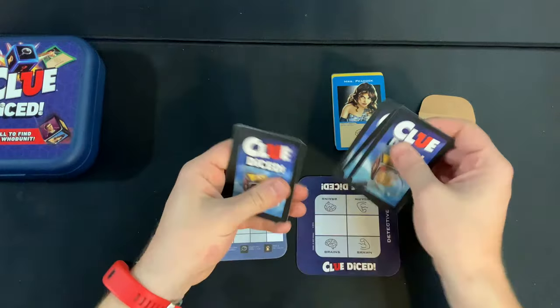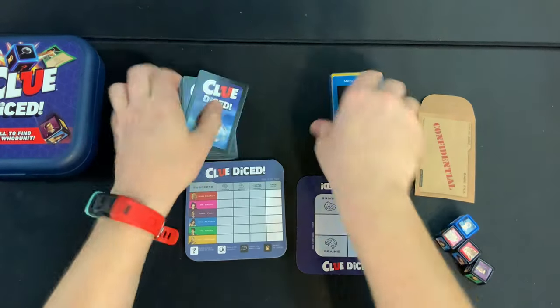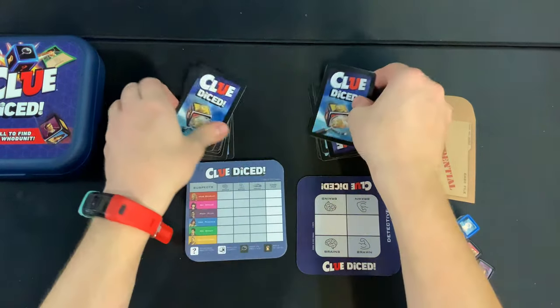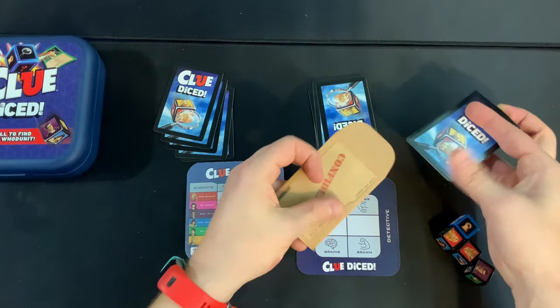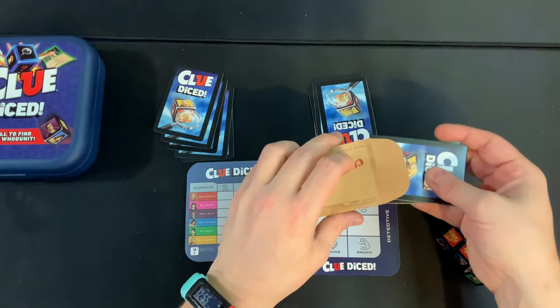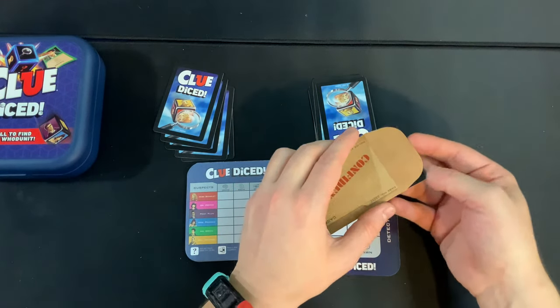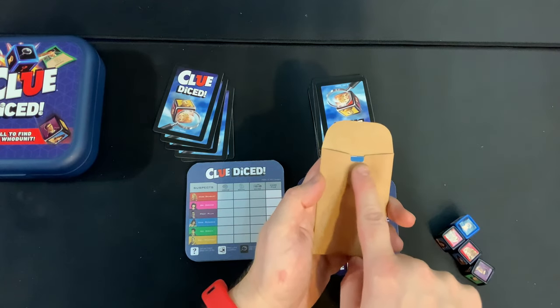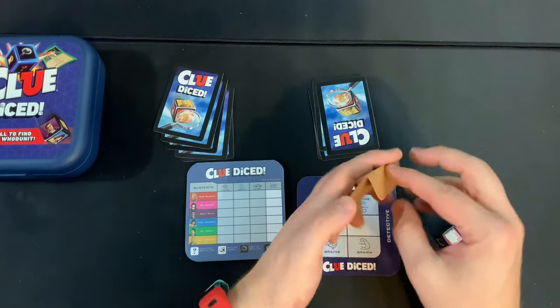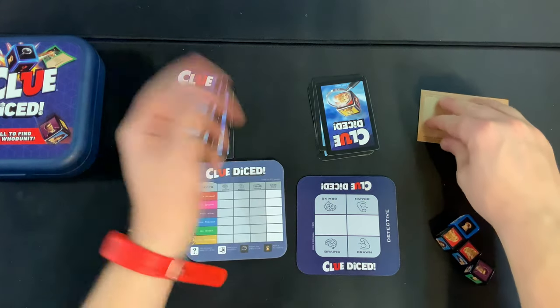With your Brawn and Brain piles, shuffle them up and then take the top card of each deck without anyone seeing them, and slide them into your confidential envelope. There's a little slot on the envelope which will allow you to see the color — that comes into play a bit later — so make sure you insert the cards just like that.